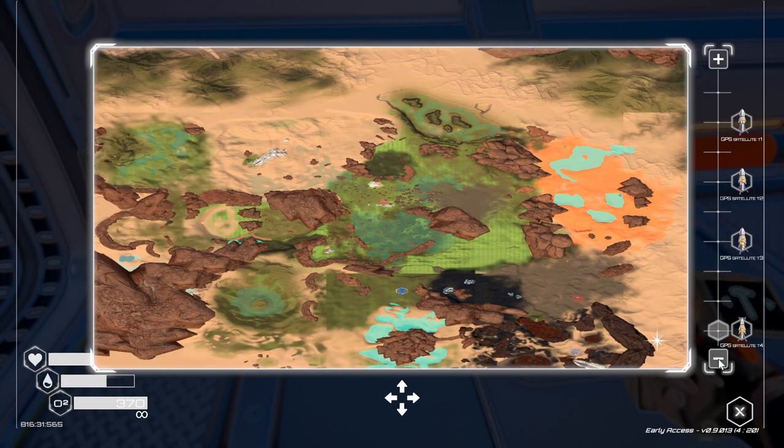I'll click on it and it'll show me the big screen. This is the lava fields, and that shows us pretty much the whole map, it looks like. Yeah, I guess you don't really need more than one of each.